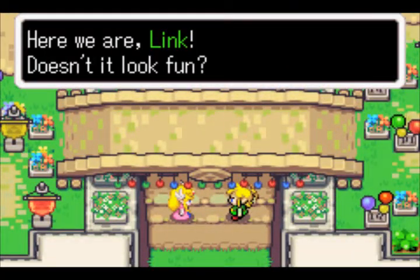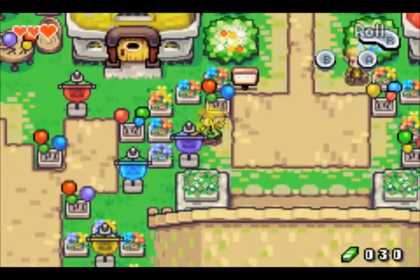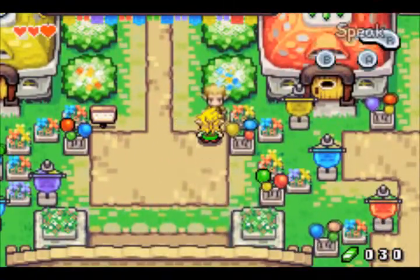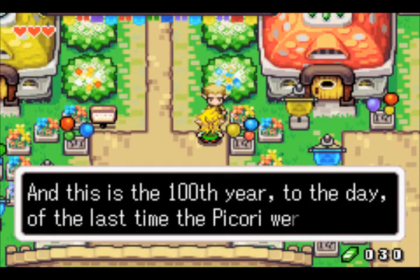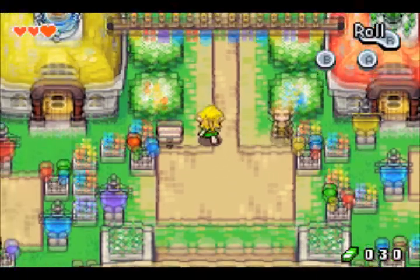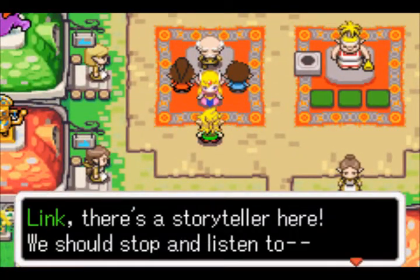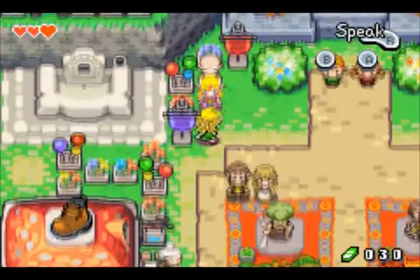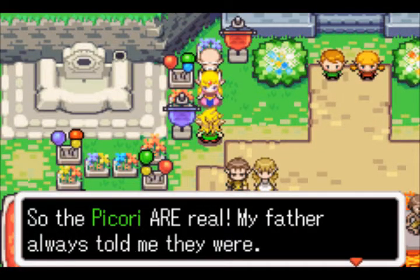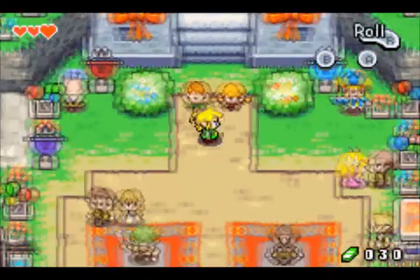'Well here we are, Link. Doesn't it look fun? Come on, let's look around.' Yeah, a lot of balloons. Can't go this way — it's blocked for some reason. 'Welcome to the Picori Festival! They say that every 100 years the Picori would come to Hyrule. This is the 100th year, to the day, and the last time the Picori were here.' What is the Picori, you say? Zelda, you're all over the place! 'Link, there's a storyteller — we should stop and listen to— Ooh! I wonder what's over there!' Yeah, she has gotten way too much sugar. The Picori is? I'm not English, I'm not American either.